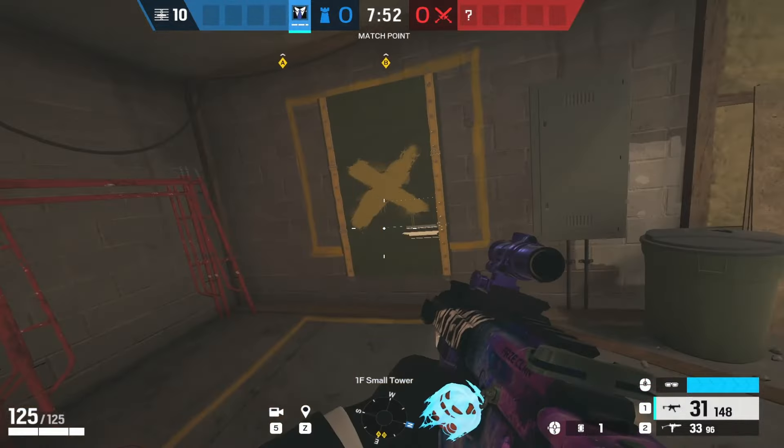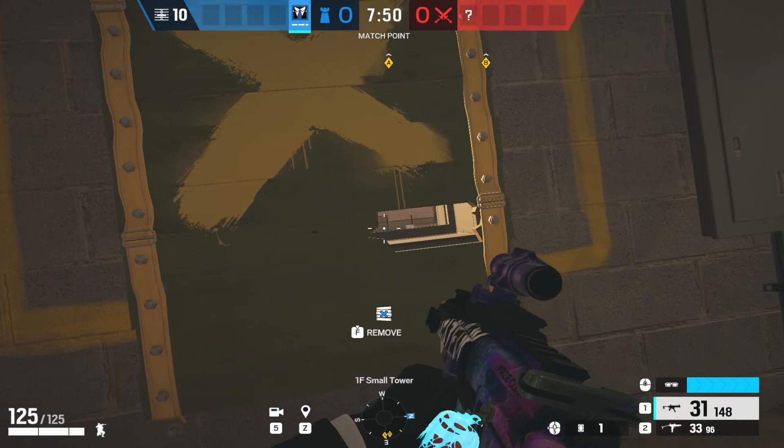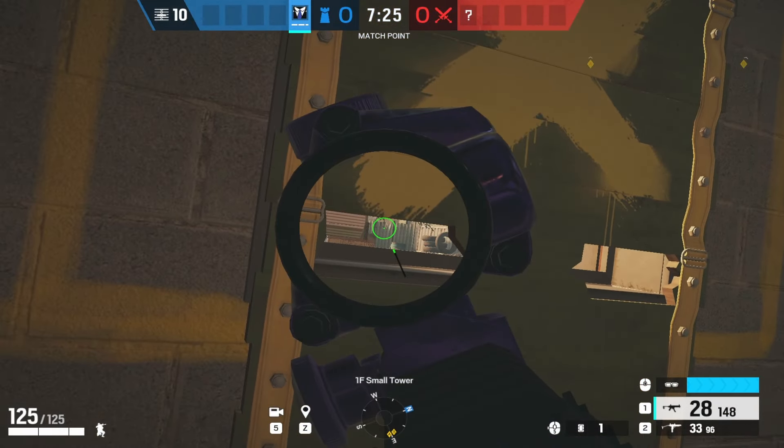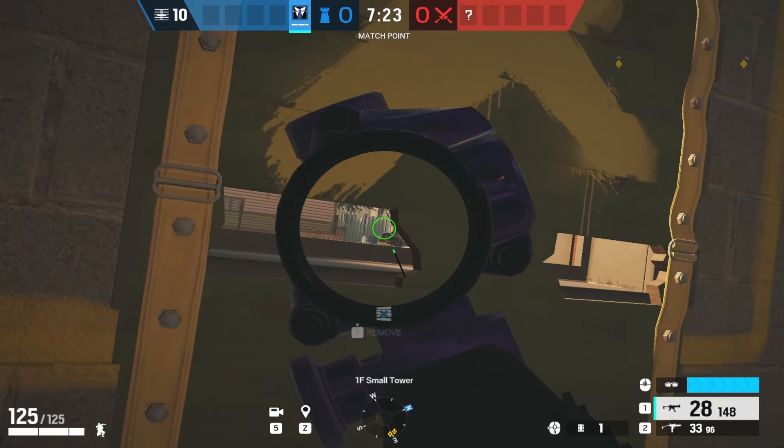For the second one, come to Small Tower. Punch this window on the right side — do not break the glass — so you can see the guy coming towards you. Or you can punch the left side and aim towards the right side to get a kill like this.